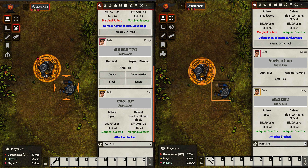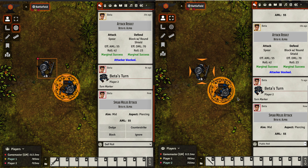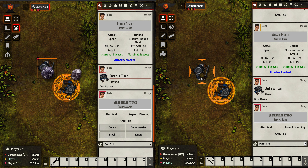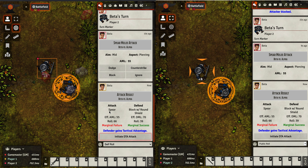Now it's Beta's actual turn. He had the defender tactical advantage attack, and now he gets to attack again. He's going to attack with his spear — piercing, boom. Alpha over here has the option to block, and he goes ahead and blocks with his round shield. Dice are rolled: there's the attacker dice, there's the defender dice — and defender gains tactical advantage again. So it goes back and forth like that, with a lot of automation.